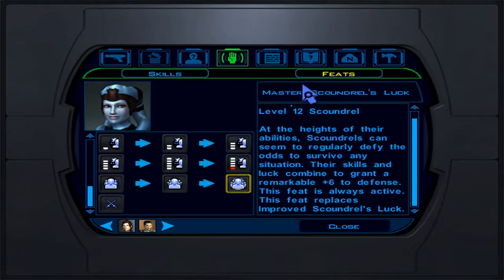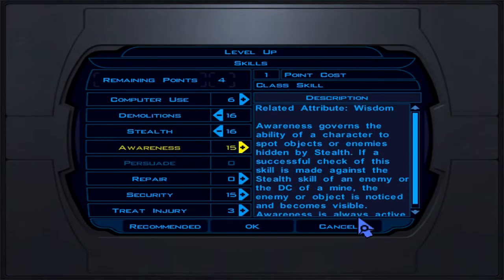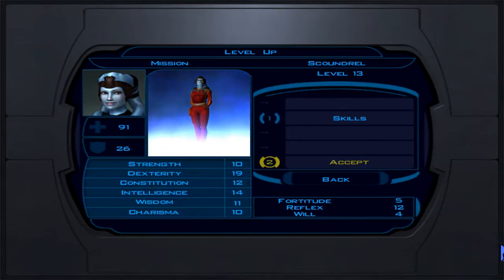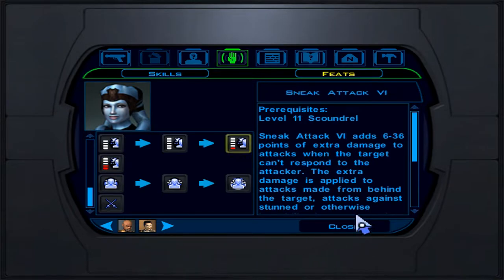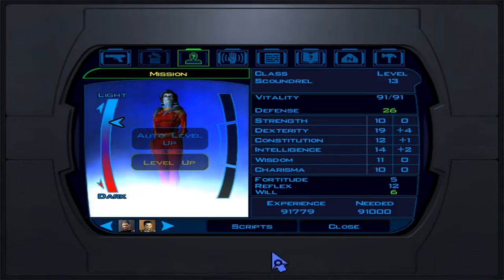Level 13: skills are demolition, stealth, awareness, security, and computer use since we have two stored points. Hit accept. We get sneak attack rank 7, which adds 7 to 42 damage to your sneak attack — really good at this point.